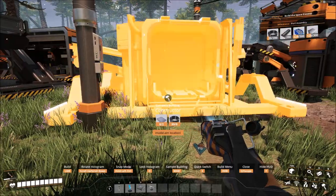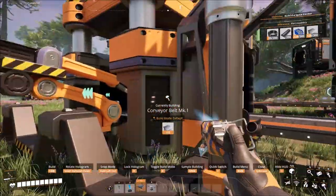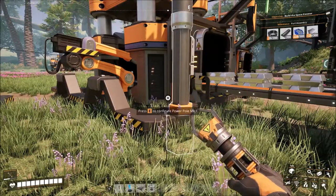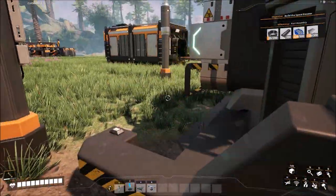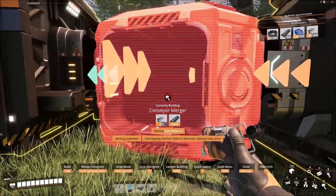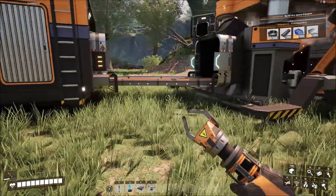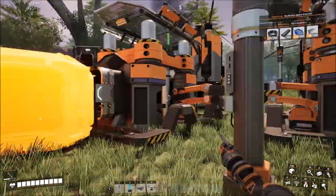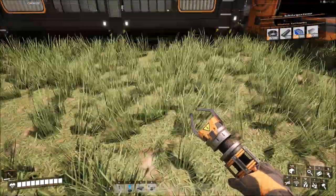I think this whole factory area is going to be thrown away eventually. Let's run some more wiring and see if I can clip a merger in here. It's ugly, but this is all throwaway construction. Okay — I just doubled my iron plate production. Now let's go over here.